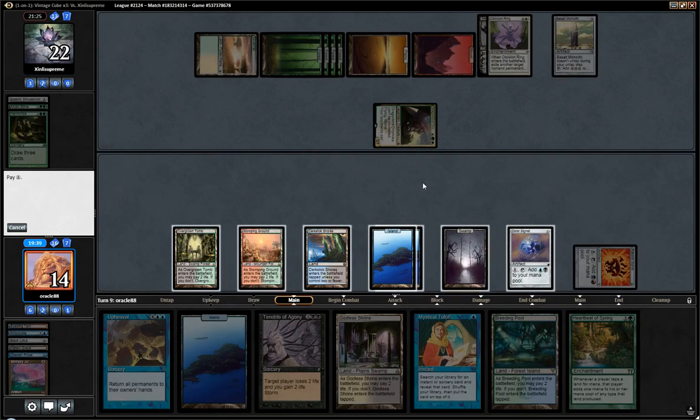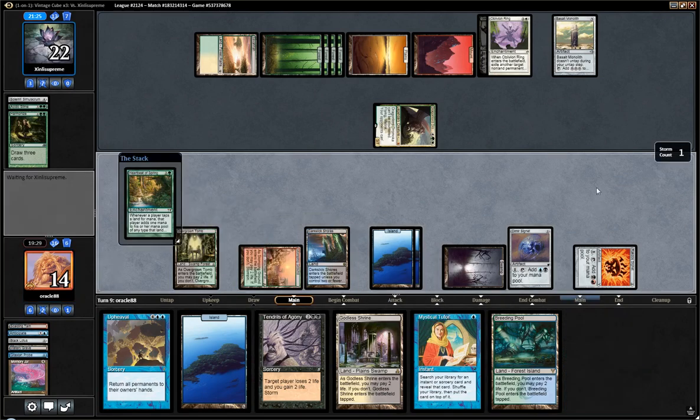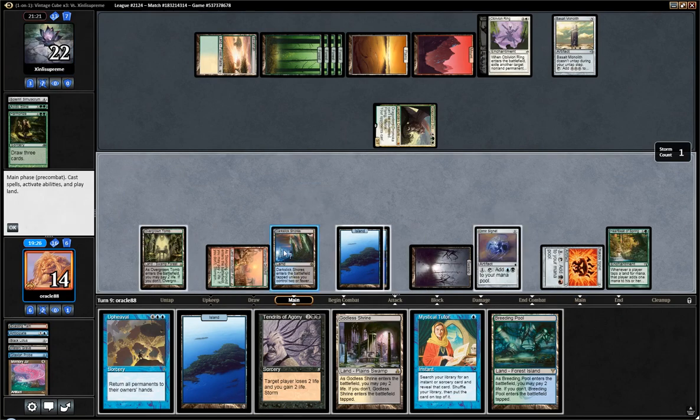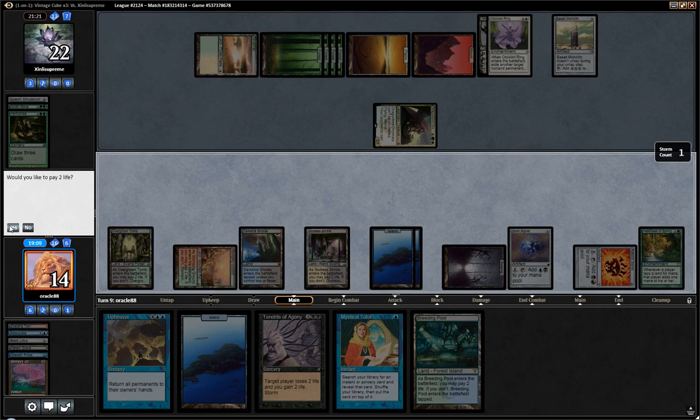Unfortunately, we have to tap two lands before we Heartbeat. There's no way to tap two colorless and have green. This is 8, 9... We could Windfall, but I don't really see what that does. Anyway, we are going to discard our hand. It means we will not be able to play land after Upheavaling, but I don't think it matters — we'll have a Garruk.